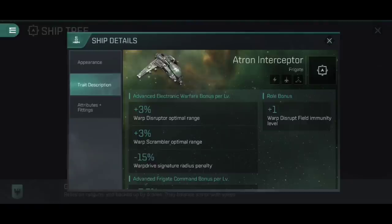The Atron Interceptor gets bonuses from both Advanced Electronic Warfare and Advanced Frigate Command. The Advanced Electronic Warfare bonus is the same across all four Interceptor frigates - the Atron, the Condor, the Executioner, and the Slasher Interceptor. They all share a plus 3% increase to warp disruptor optimal range, a plus 3% increase to warp scrambler optimal range, and a 15% reduction to micro warp drive signature radius penalty. Trained to level 5, that's a 15% increase to optimal range for both warp disruptors and warp scramblers, and a 75% reduction to the MWD signature radius penalty.